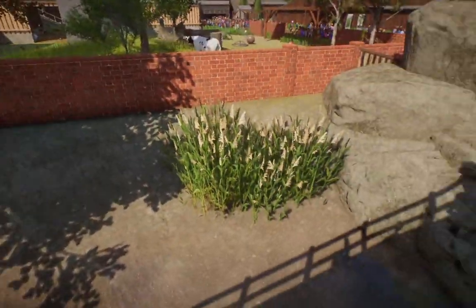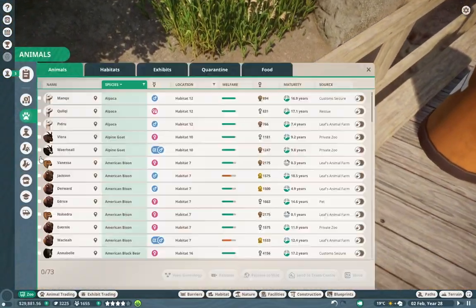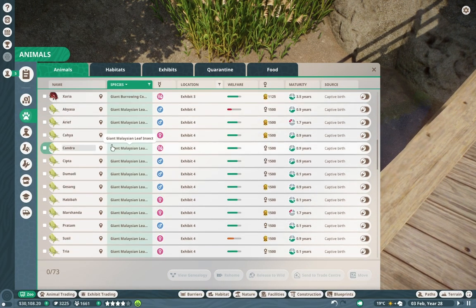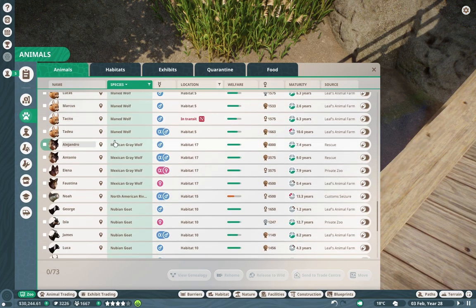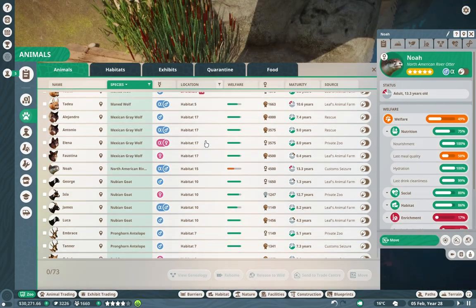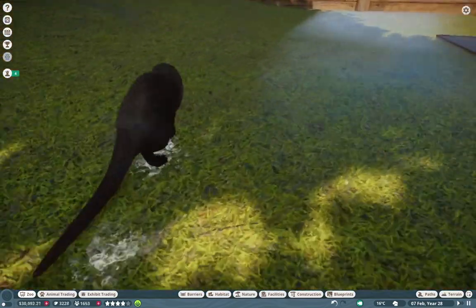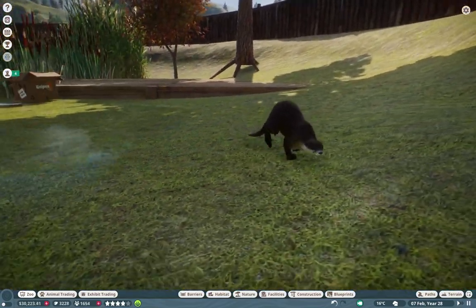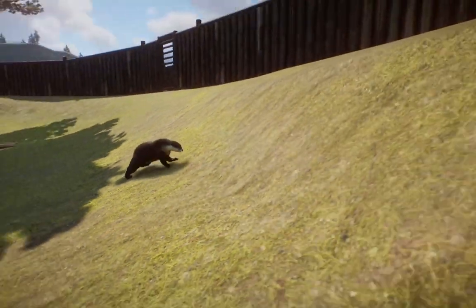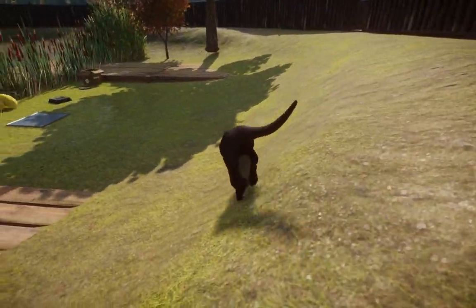Let's take the cheap way out and look him up — North American river otter. Our animals are breeding like crazy, oh my god. Yeah, there he is! I love him — Jen did an amazing job with the model and texture on this one, it's so cute.